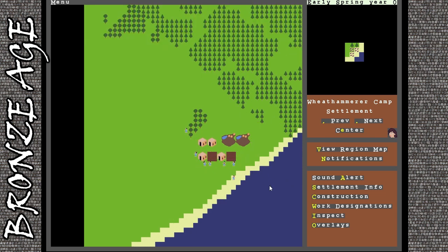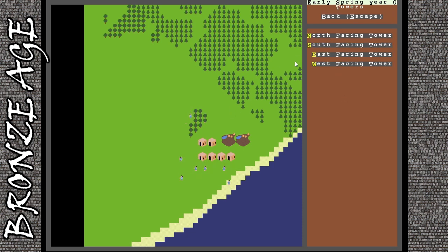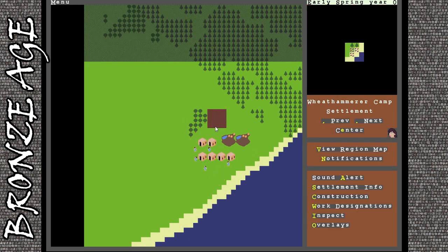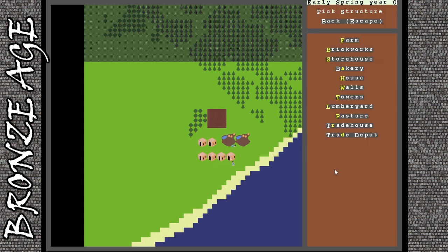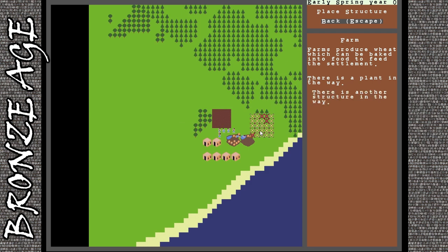After we get the houses down, we're going to want to think about a few other things. I'd highly recommend making a tower right now. I'm going to make a north-facing tower on the back side of my city. This should be able to fire arrows, because there are going to be enemies who see your prosperity and want to take it from you. They'll be jealous of your clay bricks - that's when the Neanderthals go to war.